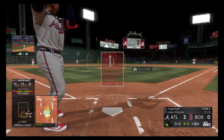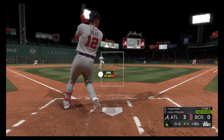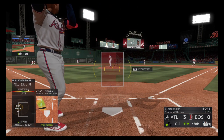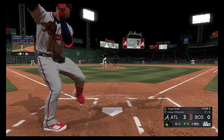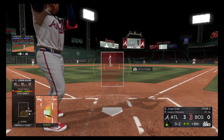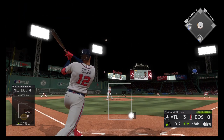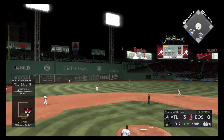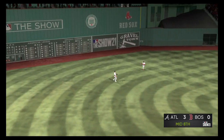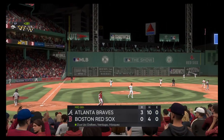Now to the plate: Jorge Soler, who grounded out last time up. Behind on that one, 0 and 1. Played 14 years in the big leagues and still can't hit a slider. This is hit high in the air out toward left center. Daubeck is there and he puts it away for the third out — a great job working out of potential trouble.